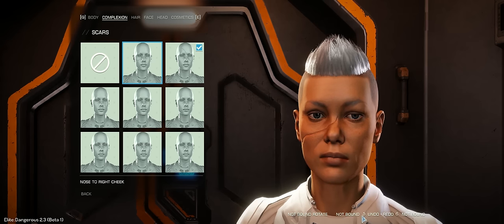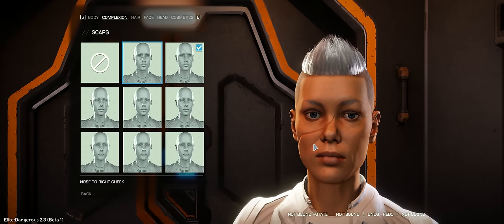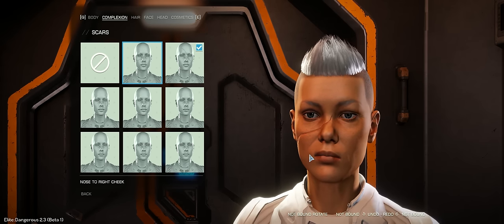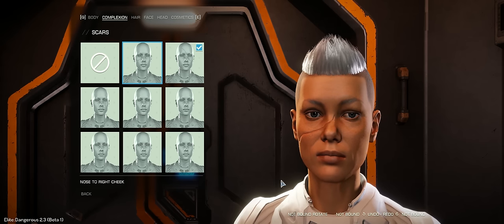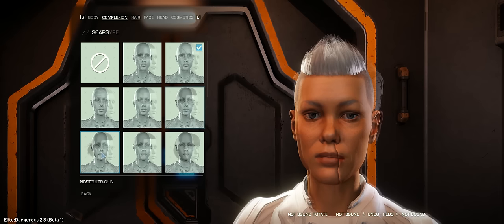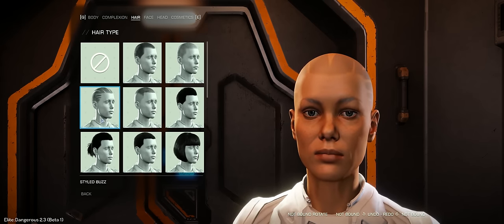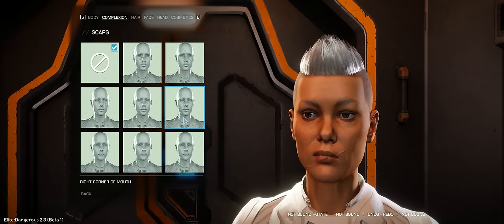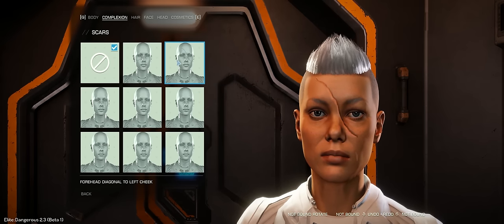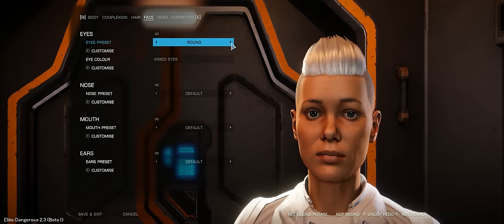Unfortunately there are no keys bound to rotating, so I'll correct that in a minute — I'll do that for the male character, and I'll put a little cut in there to make sure I've got the keys bound so we can look around the character a bit. Looking at the hair, the shaders here are pretty nice — not so great for some of the longer ones, but the shaders for the short hair look good. There are a number of facial features we can look at, so let's jump in.